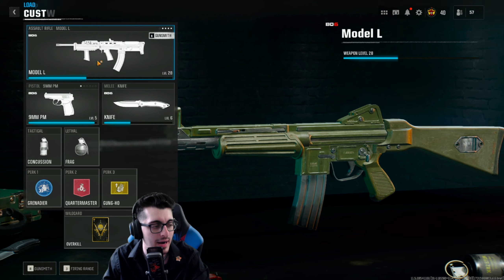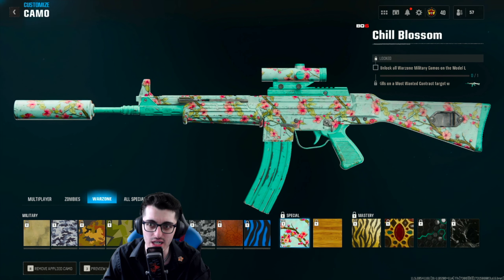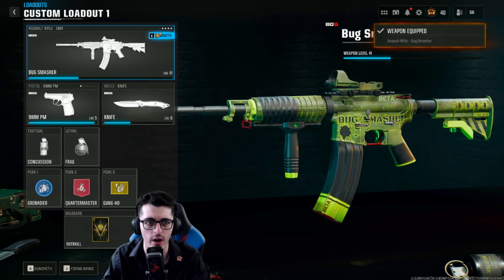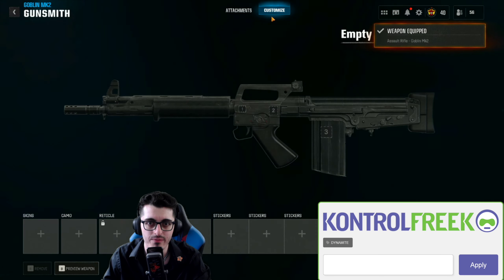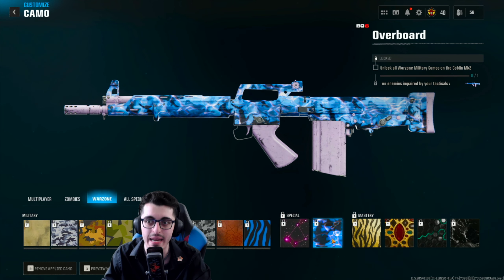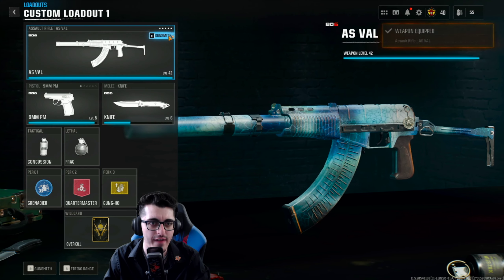The next assault rifle is the Model L: get five kills on a most wanted contract target, and then get two kills without reloading five times. Moving on to the Goblin — nobody's favorite weapon in Black Ops 6 — get five kills shortly after sliding, and then five kills on enemies impaired by your tacticals with the Goblin.